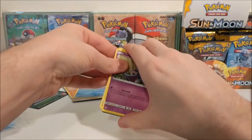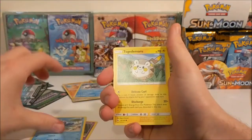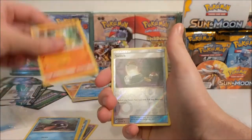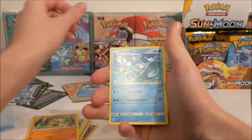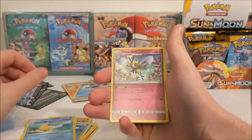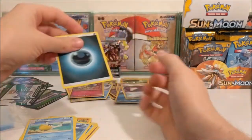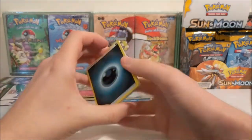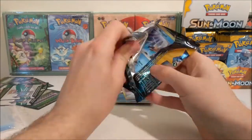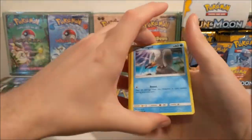So we've got a Zubat, Popplio, Togedemaru, Shellder, Makuhita, Switch Reverse, Brionne, Croagunk, Pelipper, Ribombee. I don't know, I suck at this so much but I don't care, I enjoy it. I know this isn't a card trick but I'm going to keep on doing it anyway.